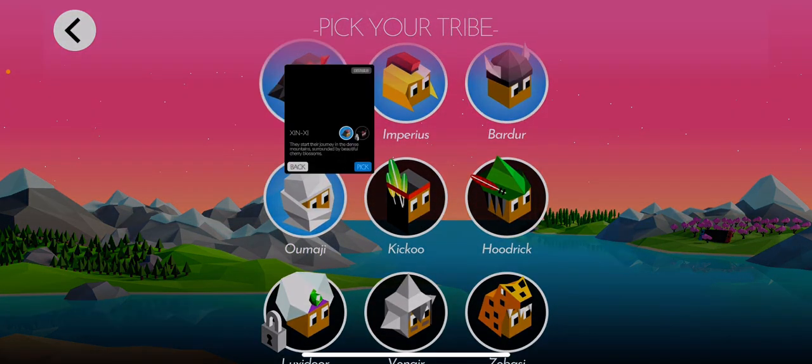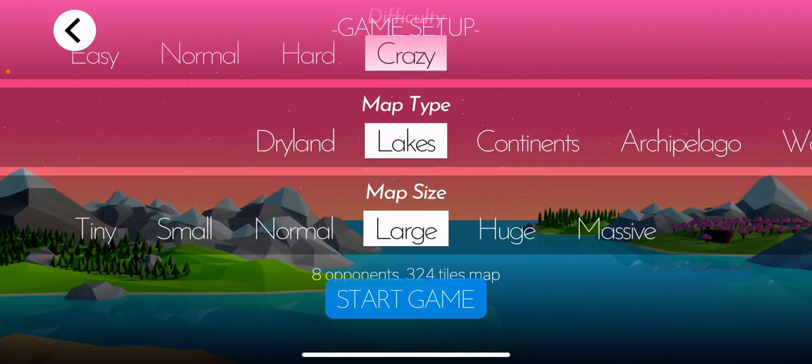For this I will take a pretty crowded map with 8 opponents — so 9 people on a 324 map on lakes. The best map types where Gingy is good are mostly lakes, dry land, or continent. They have to be pretty crowded but with not much water, because water is pretty difficult to navigate as Gingy.